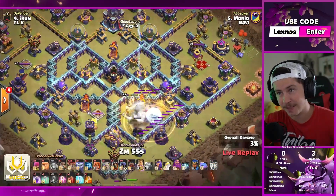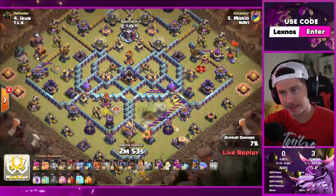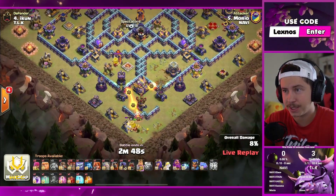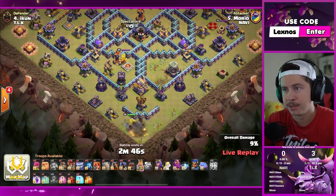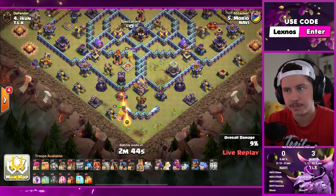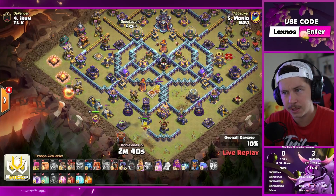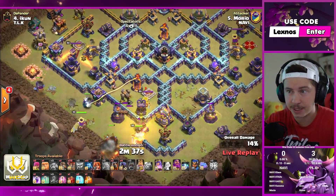Morio is in with some zap quake action of his own. But instead of E-titans he's bringing Lalo for us here today. King on the bottom side of the base. Yeti way over on the left. Golem to help assist the hero dive.